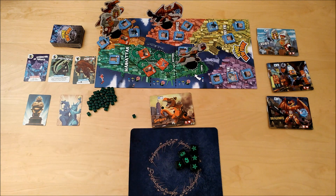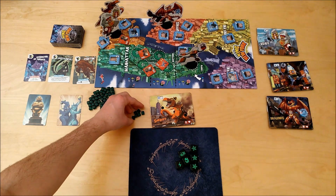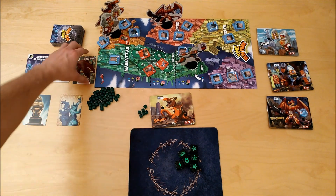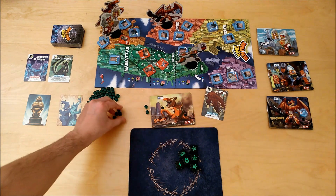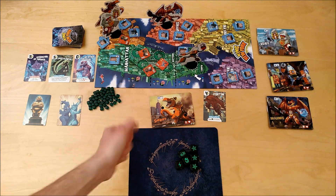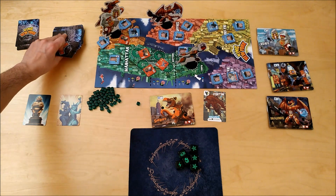You can resolve your dice in any order you want — there's no marked order for the dice. Then you can buy special cards with energy. Let's say I had six energies — I can choose to buy one, two, or three of these cards. I pay four energies to get a card and a new card is drawn. You can also spend two energies to discard these three cards and draw three new ones.